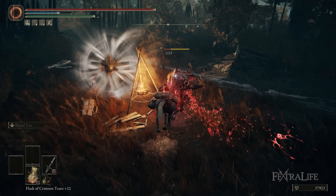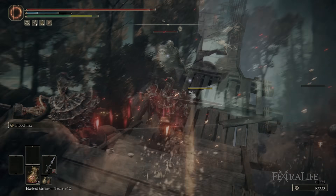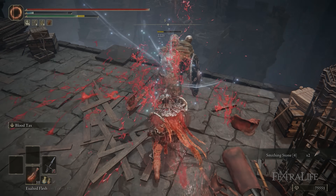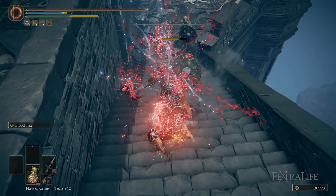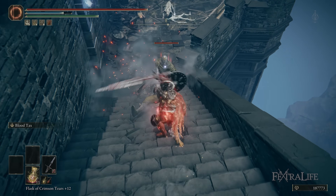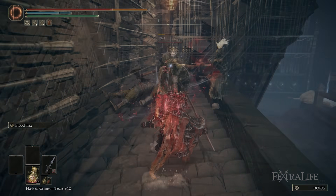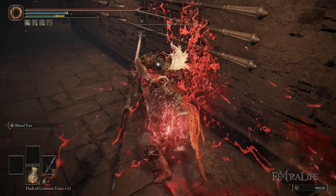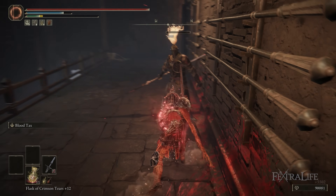That wraps up my Bloodlancer build. This one was a ton of fun — I really love how powerful this build is. It's such a simple build yet it works really, really effectively. The Swordlance is just a really unique weapon and this is how I figured out how to use it. I hope you guys enjoy it. As always, if you have other tips or questions about the build, leave them in the comments and I'll try to answer them as soon as I can.